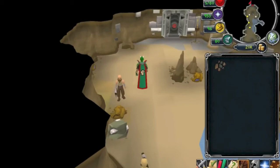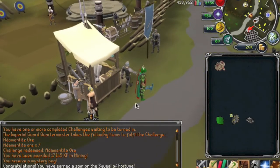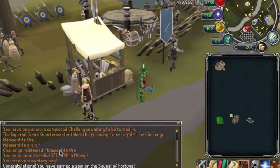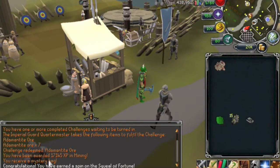I just got to the quartermaster and turned in my adamantite ore challenge for 17k XP. It was taking a bit long for the adamantite ore to spawn, but there were three rocks in the Falador or Dwarven Mine area. I just had to world hop a couple of times using my friends list to jump onto other people's worlds.